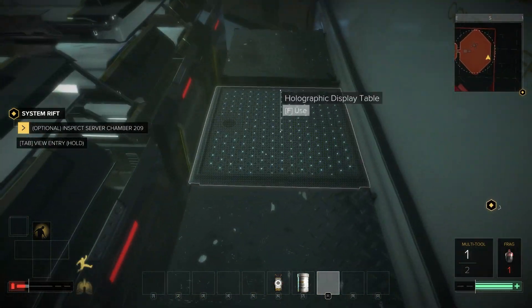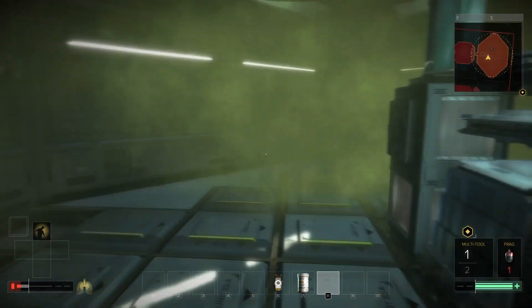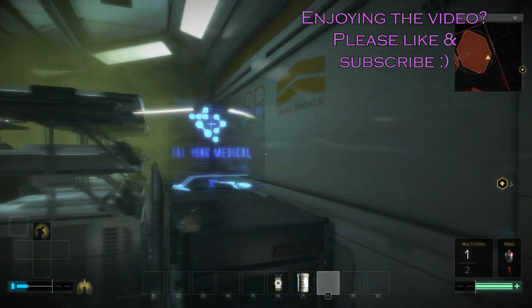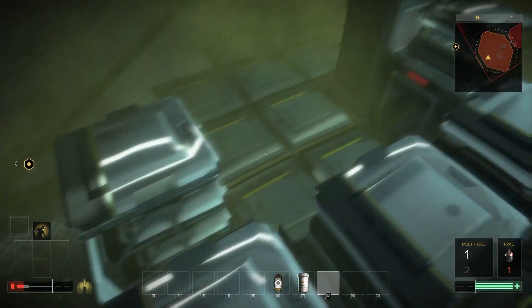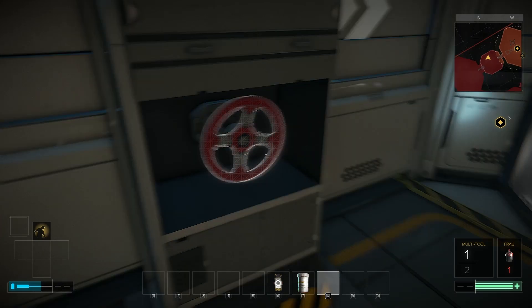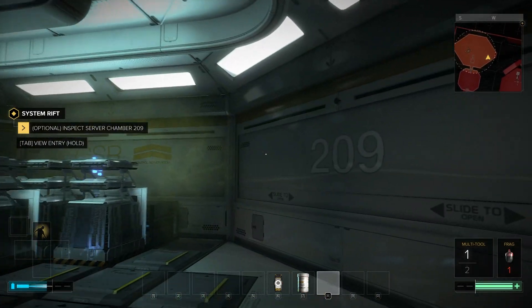We've got a holographic display table. I'm going to need some more battery in a moment. It's not entirely clear what's happening in here, or why there's gas or where the gas is coming from. It was room 209 — inspect server chamber 209. There was a valve the whole time. I'm a big eejit. Shocking, I know.